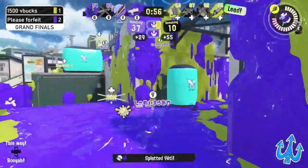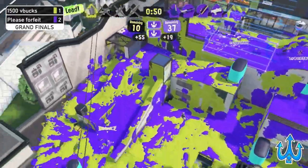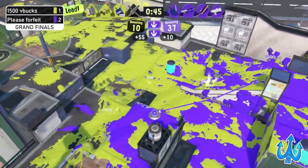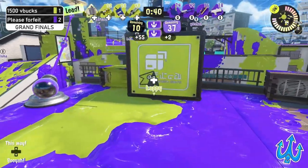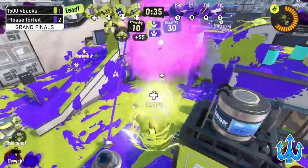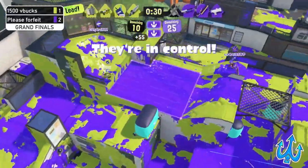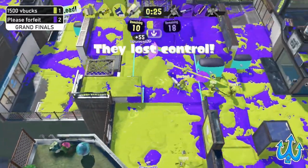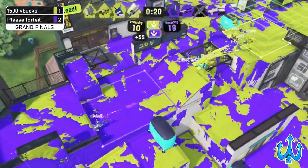Please Forfeit has a really good chance at getting this lead right now — there's only one person left on the side of 1500 V Bucks, it's the Machine, just trying to defend. Please Forfeit is going into a more defensive option, and 1500 V Bucks doesn't want that to happen — they push with a Booyah Bomb. The Tri-Slosher gets a pick, the Splatana Wiper is fighting so they can get some more defending, and Yosha is really being pressured out of the zone.